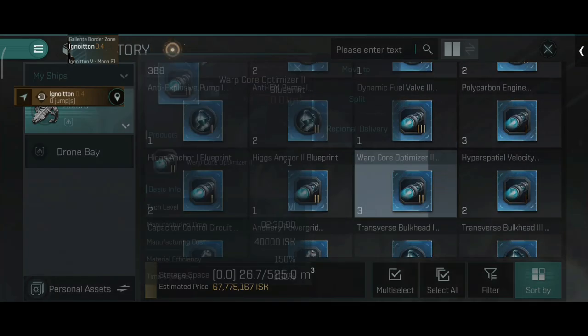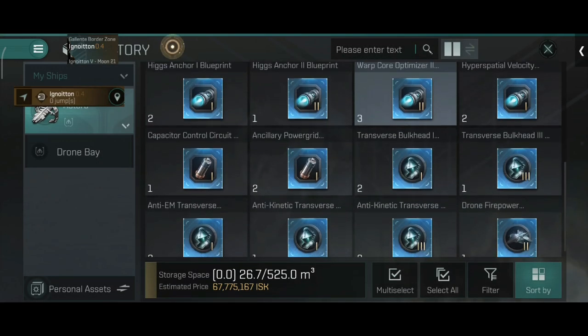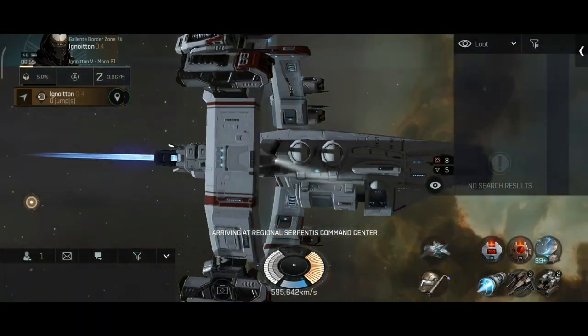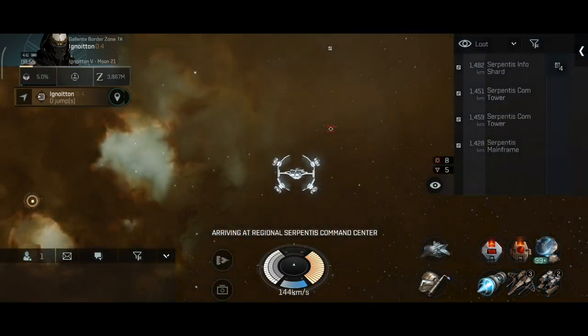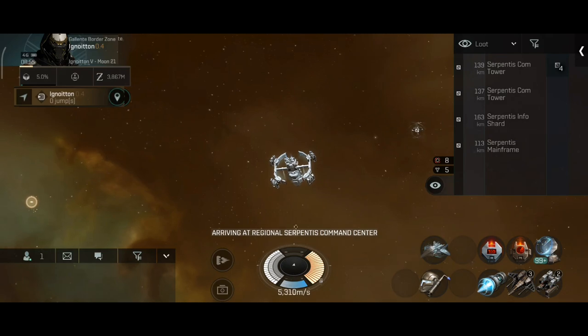You have to be careful because people will camp these anomalies in bombers and other cruisers. The loot wasn't that bad — 80 million from the first run. Some warp core optimizers that can be sold for a decent price. The next site is a Regional Serpentis Command Center.